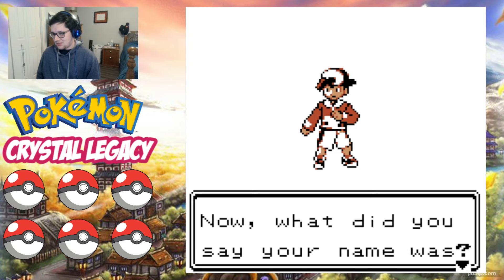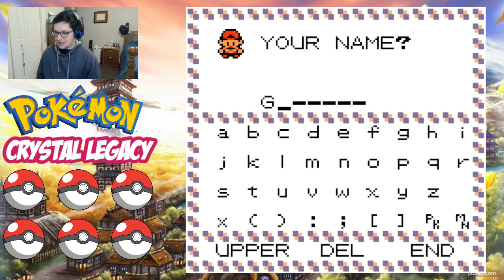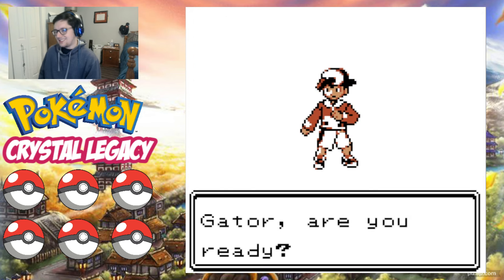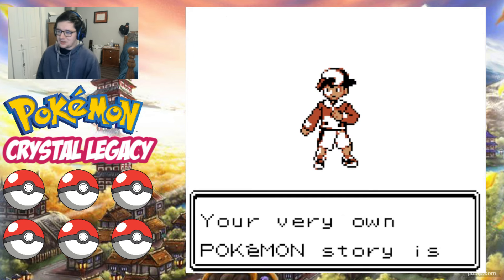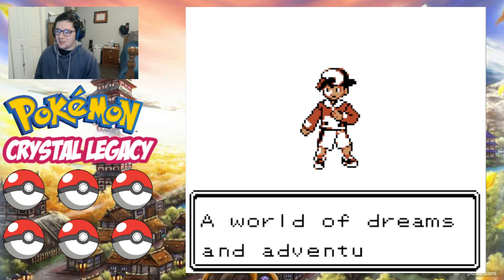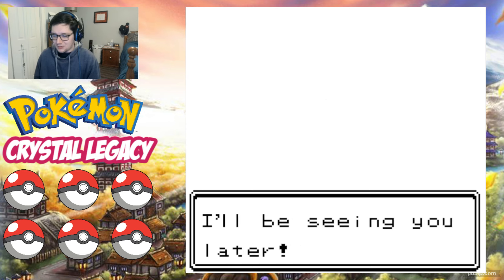'What did you say your name was?' Of course our name is Gator, because this game does not have the space for more than seven letters in your name, so we're just Gator. 'Your very own Pokemon story is about to unfold. You'll face fun times and tough challenges. A world of dreams and adventures with Pokemon awaits. Let's go!' Alright, let's get started.